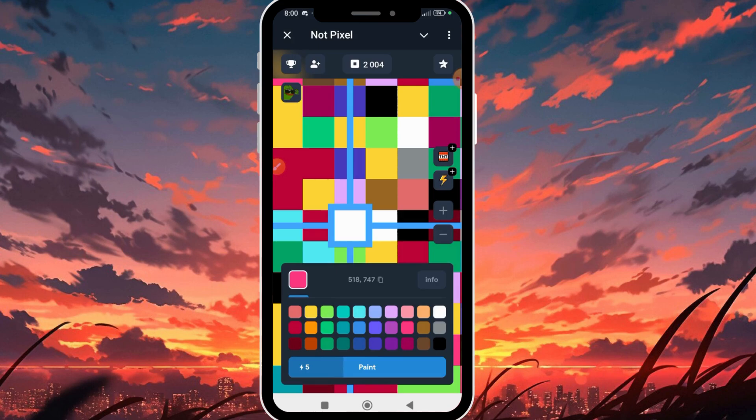I'm going to choose a color to mine my PX token. I'll click on green and then click on Paint. Each paint gives me plus 1.5 PX token, and it's actually increasing on my balance. As you can see, my balance is now 2005 — each color I paint has already increased my balance.